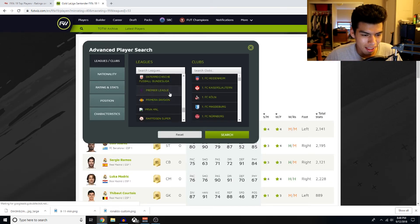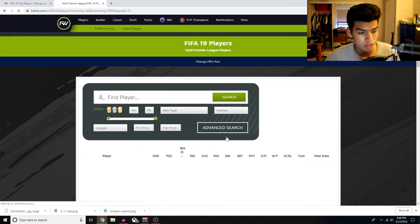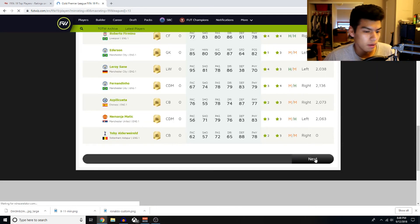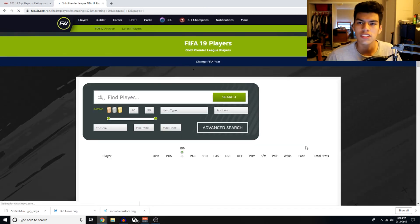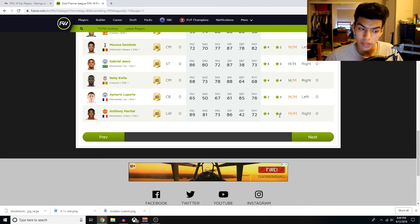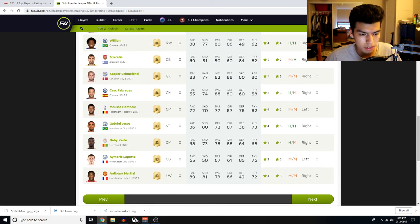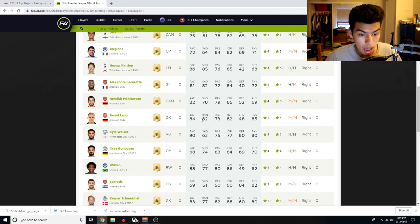Premier League search — we're gonna take a look at some Premier League players that look like they're gonna be on the cheaper side. These top guys are definitely going to be way too overpriced from the beginning, and some aren't even that great because they lack pace — like Nemanja Matic. Toby Alderweireld even lacks a bit of pace, which I don't know why he got such a big downgrade. Anthony Martial — 83 rated, 89 pace, got downgraded on pace and shooting, but dribbling is still pretty good. He got downgraded on weak foot too. Gabriel Jesus — 83-rated striker, decent card, though he also got downgraded on weak foot. Kyle Walker is probably gonna be the best right back in the game.